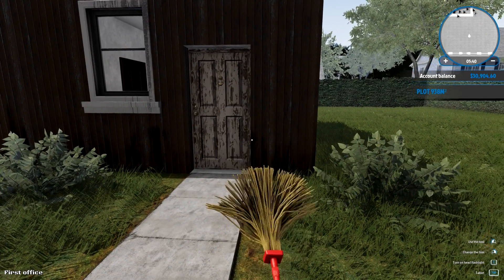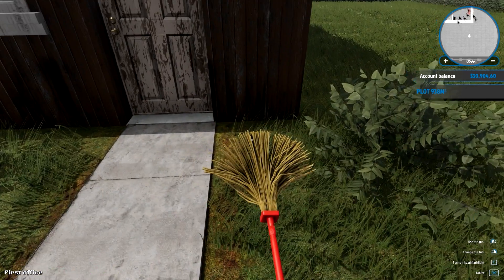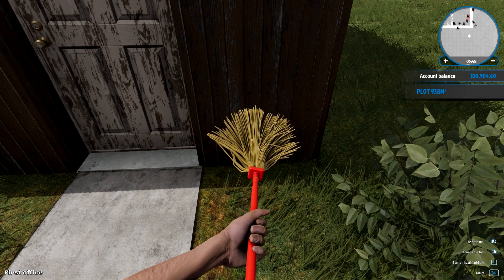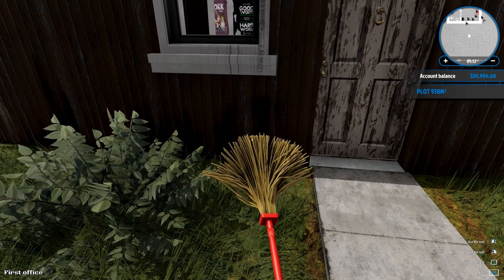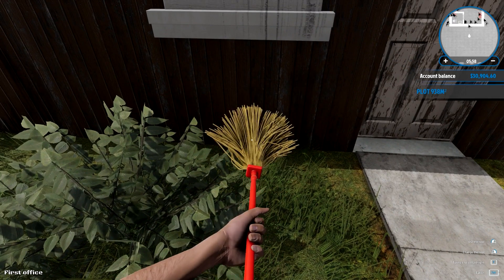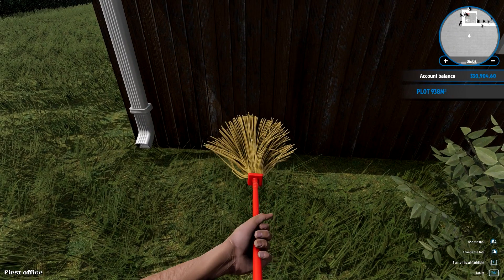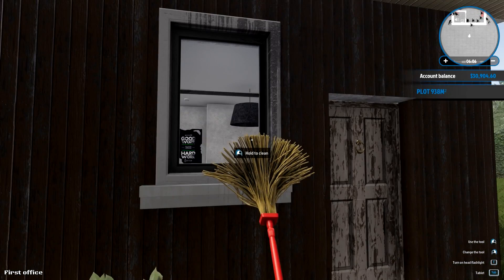We got ourselves a mop in our last episode — an ugly, ugly mop. We're going to clean the outside. This mop is crazy looking. I know this is early access and all, but I hope they really clean this thing up, or make this mop look better, because it's a pretty ugly looking mop.